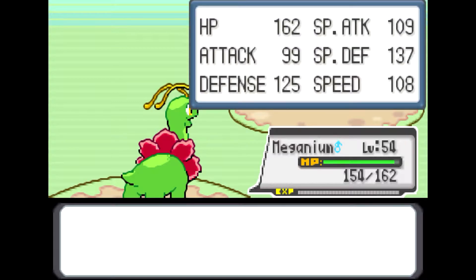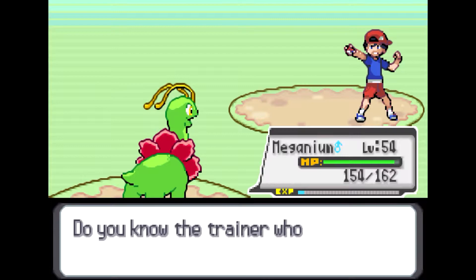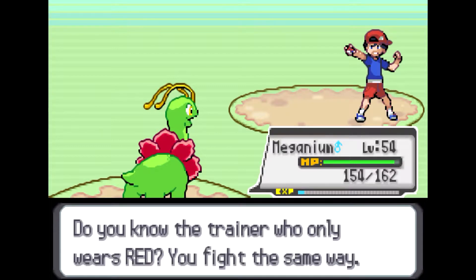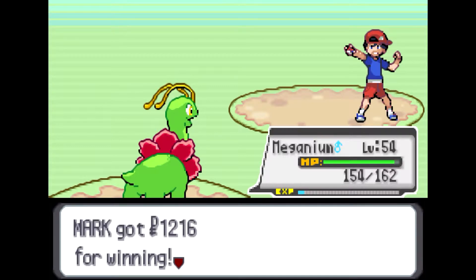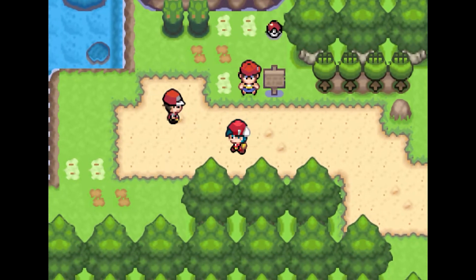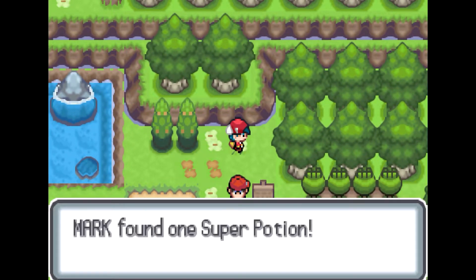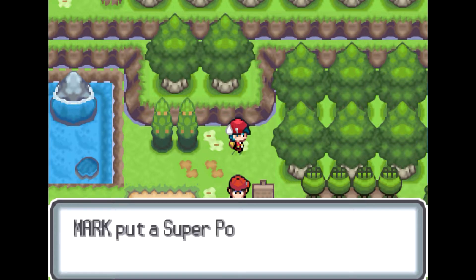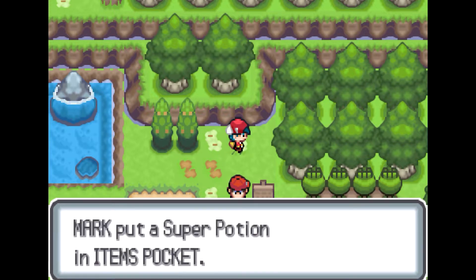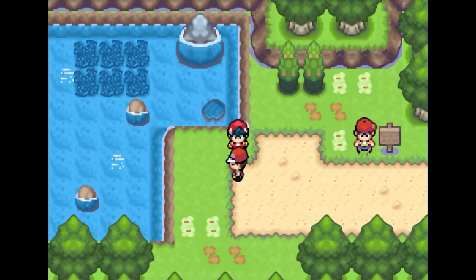Just to give you a recap: there are going to be four trainers on this route, and they all have Pokemon at level 38, so it's an excellent opportunity to train Pokemon at lower levels. Most of my Pokemon are in the 50 to 60 range. There are also four items to grab. The first one is a Super Potion — only three more items left after that — a Max Elixir, an Ultra Ball, and the Twisted Spoon.